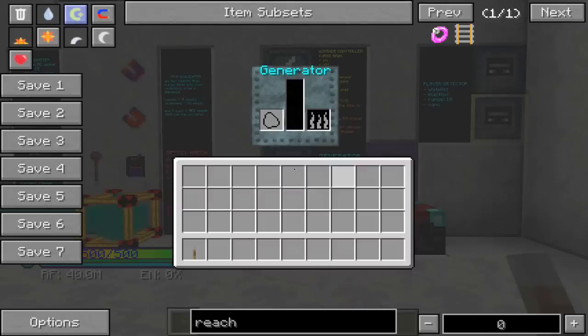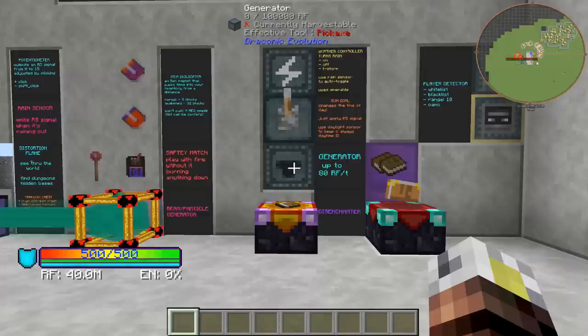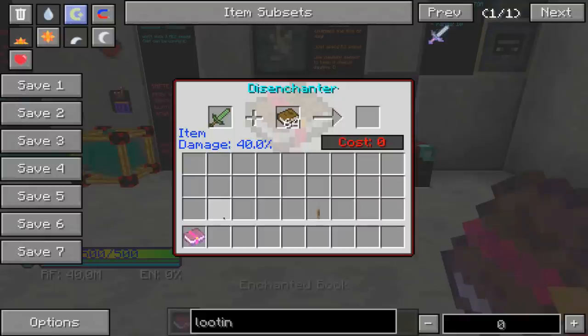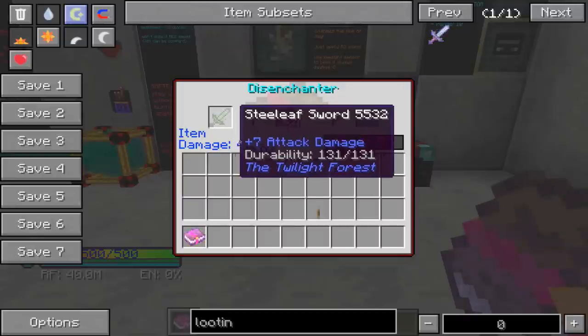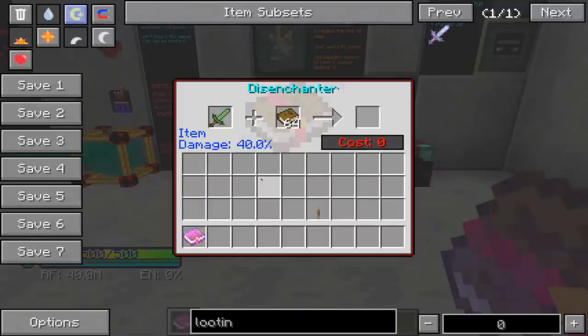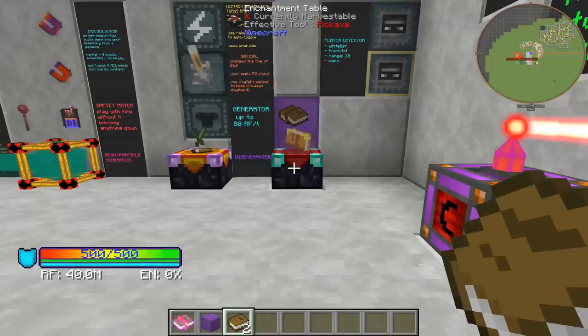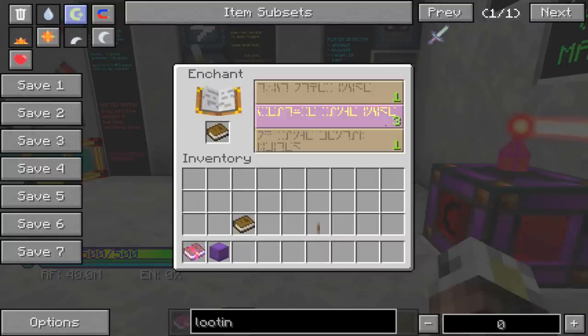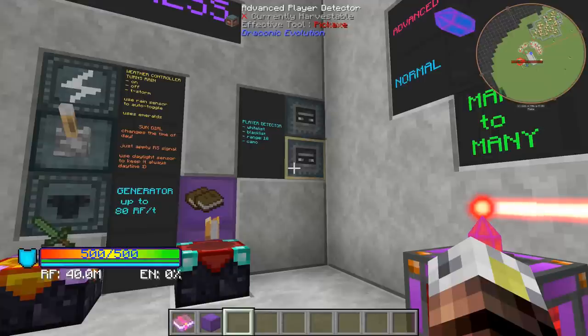The generator is a basic power generator that can generate up to 80 RF per tick. You just put stuff in there that burns and it will use a power generator. The disenchanter will actually rip enchants off of items and give you a book with the enchant, so you can pull enchants off of items that you already have. When you're doing normal mode, it does actually damage the item, so if you're pulling a bunch of enchants off there's a risk that you're going to actually break the item itself. While on the subject of enchanting, you can actually use Draconic blocks — they have an enchant power of four — to increase the enchant power of things.